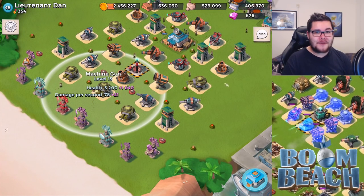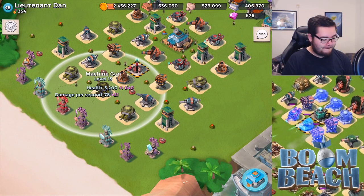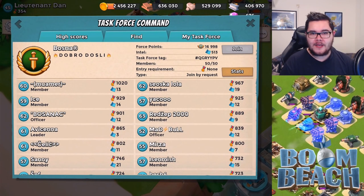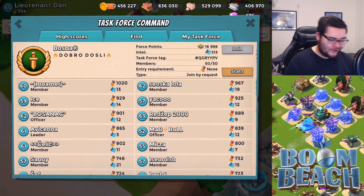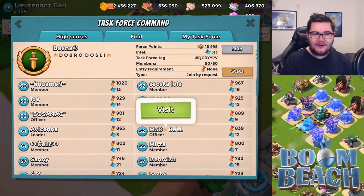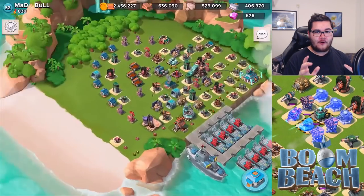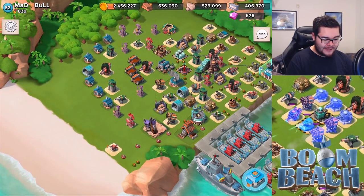That being said, let's move on to the second base of today. The next task force is called Bosna, and at the top it says Dobro Dosli — I don't know what that means, might be something in Bosnian. We're taking a look at Madbull, level 52 with 839 victory points. You're doing well offensively and I'm expecting a lot of offensive statues. Let's take a look at your base.